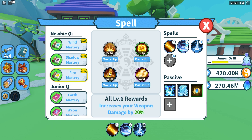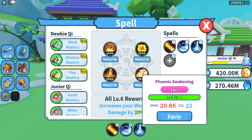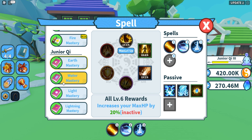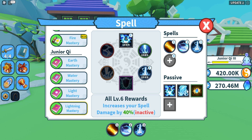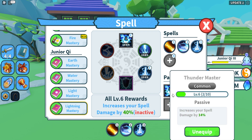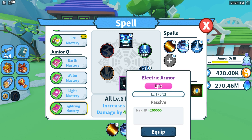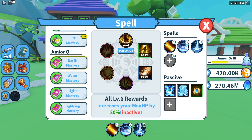Which is honestly not the best in reality, but it is how it is. We also have these passives that you unlock later. On the newbie key you only have spells, but once you advance to junior key you also have passives. Right now I have this equipped — thunder master. It's a common, but it's very good as it increases your spell damage. I also have this passive which increases spirit stones gained, and lastly another spirit stone gain passive.